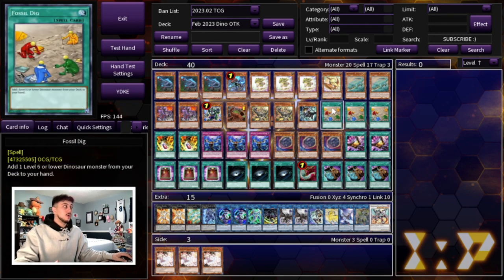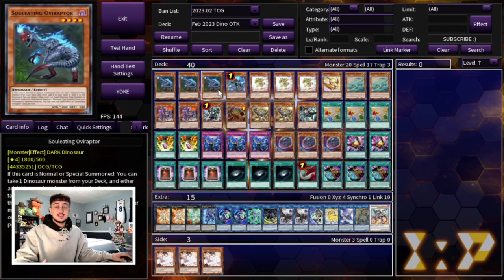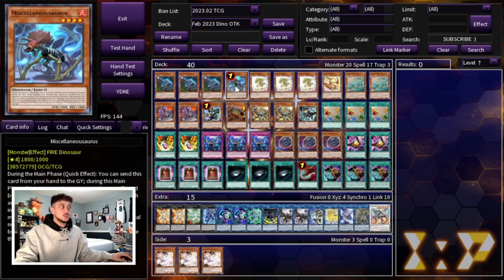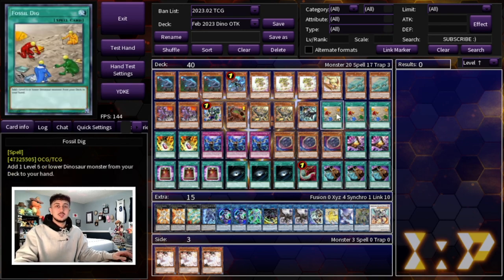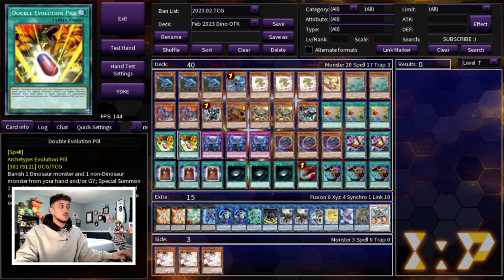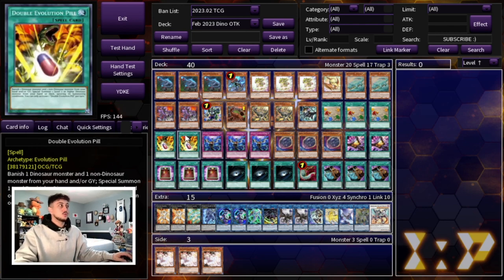We're also playing three Fossil Dig, which essentially acts as another name for any of your dinos. Let's say you open Ov and three non-engine cards but no second dino — if you open Fossil Dig you search Misc, then search Baby, and get your full combo going regardless. We're playing two Double Evolution Pill as well; once this resolves you summon Conductor and you're pretty much winning the game. Conductor is absolutely insane in today's format especially with Kashtira around.